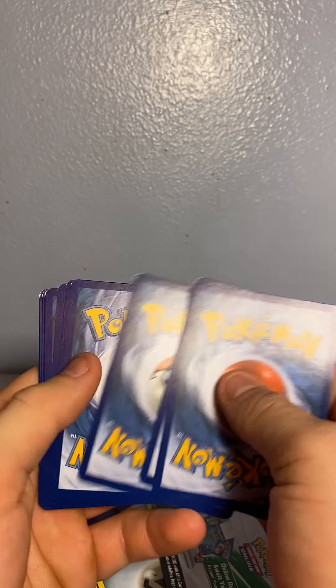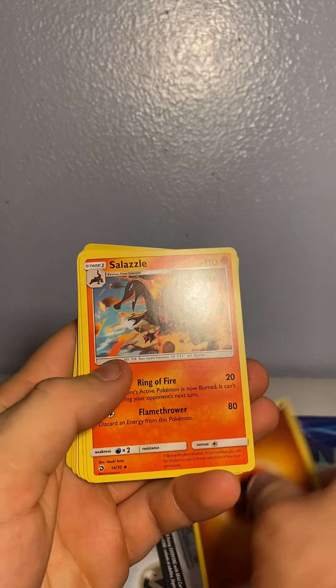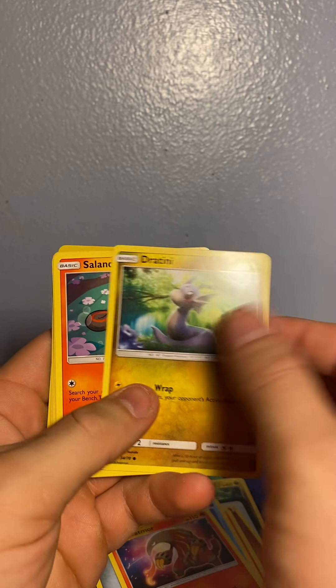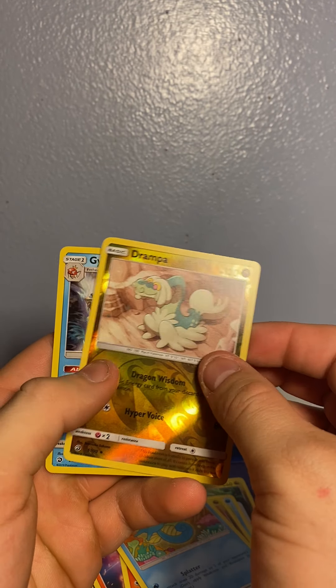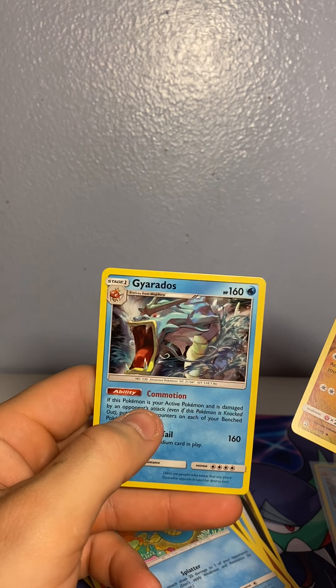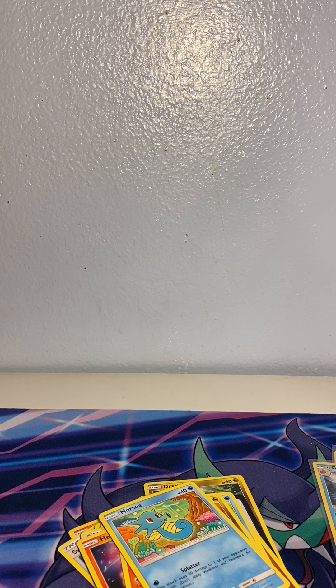Chandelure got the white. Wailshire. Horsea. Grumpig. And another Gyarados holo — kind of crazy, but all right!